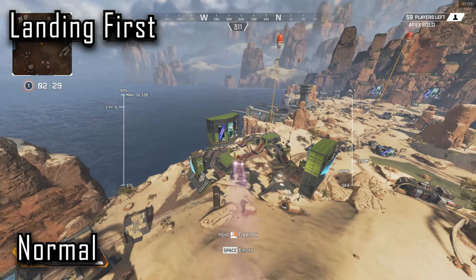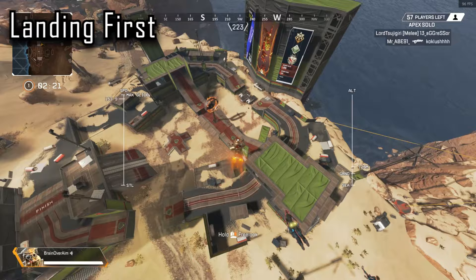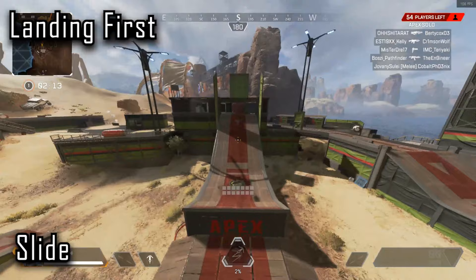Now, how to land first. There are a few different styles of landing. The first one most people do is land in front of it and then quickly walk on and jump up. This has a lot of risks — if you're matching with people, they might beat you to the punch, and you can be left jumping around with nothing. The first tip is to line your landing up and slide straight into the jump pad. You can also do this at quite an angle — I came in at a good 45 degrees and managed to curve around the pole and still slide in.